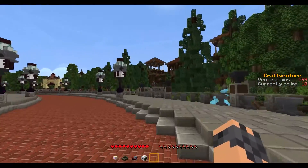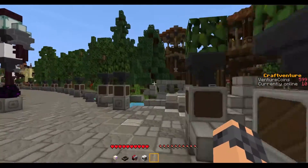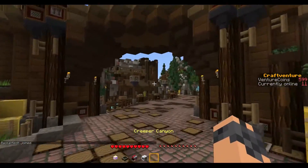So what we're going to do now is head over to Creeper Canyon, which is over here. This is like your wild west area and it's got a ride like Big Thunder Mountain, which is probably my favourite ride in the server. So we head in — there it is.